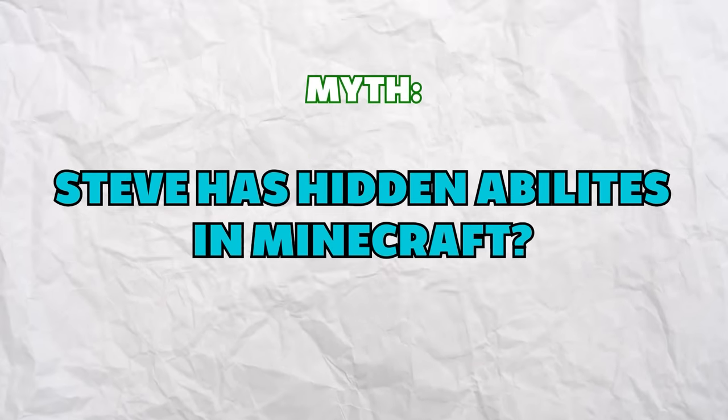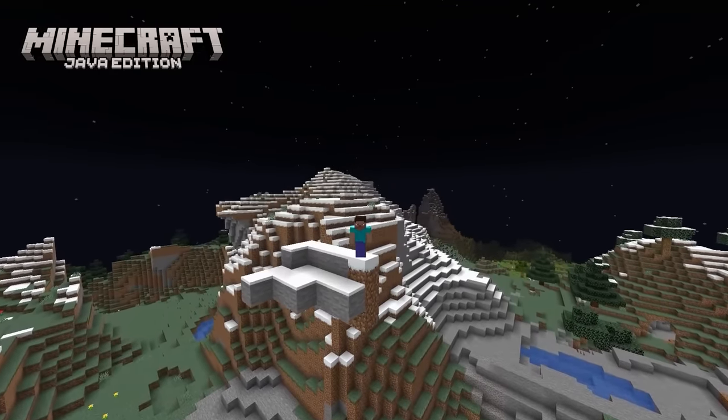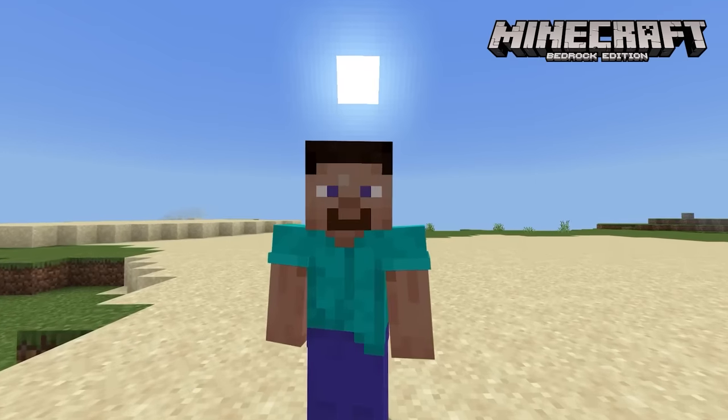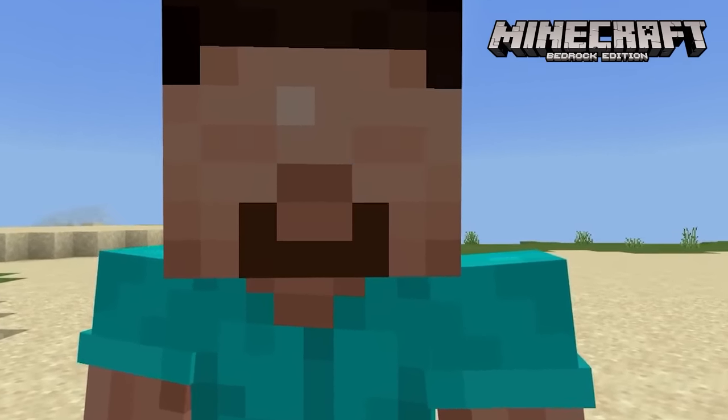Steve has hidden abilities in Minecraft. In Java, Steve is no different to any other skin, but in Bedrock Edition Steve has a hidden ability. If you look long enough in third person, the Steve skin will actually blink at you.